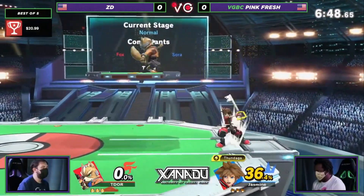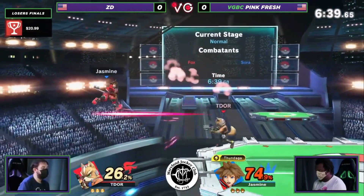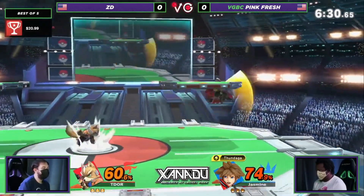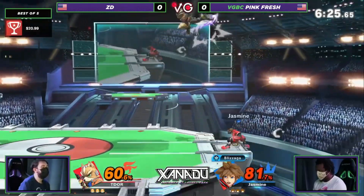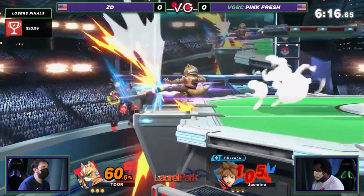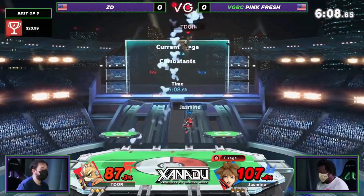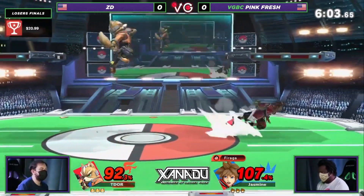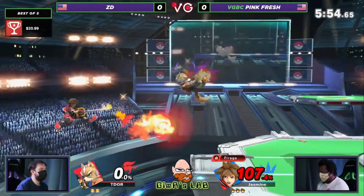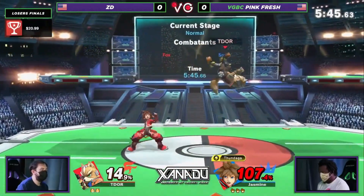Sora's winning matchups are heavies — he can combo them easily, his nair and fair's first hit drags big characters upward, and he has strong edgeguarding tools like counter for gimping bad recoveries, plus down air and Thundaga. His losing matchups are zoners and rushdown characters. Zoners give him trouble because he's slow and floaty with few landing options, making him susceptible to projectiles. Rushdown characters can run to where he has to land and catch him, and characters with strong burst options can keep him stuck in disadvantage.